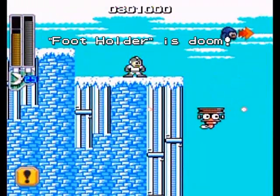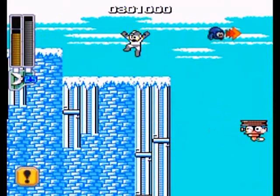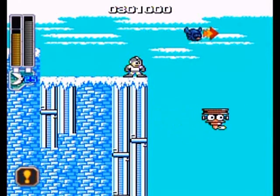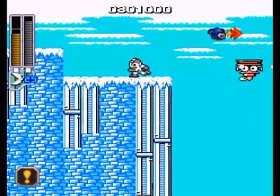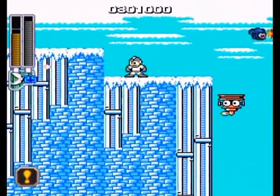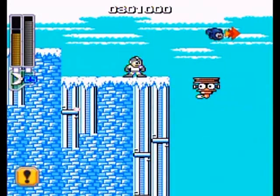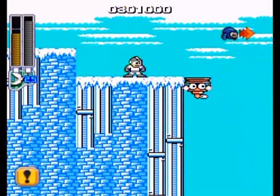This is the part that if you don't have the Magnet Beam is practically impossible. Well, okay, maybe it's not that impossible, but see these flying platform guys? If you're standing on top of them while they're shooting and they move down, you'll actually take a hit from their shots and then fall off the edge into your doom. Those shots go through their bodies — the little cannons are on the sides of their bodies.